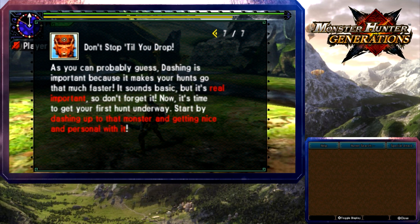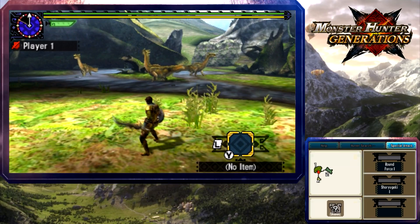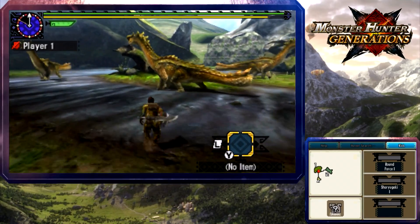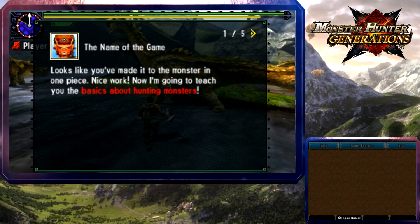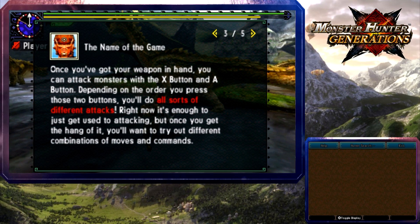Keep meat and other food items on hand so you can eat. Hatching is important because it makes your hunt go that much faster. Start by dashing up to that monster and getting nice and personal with it. Okay, I've made it to the monster. Got your sword and shield — press X to unsheathe your weapon, and sheath again by tapping Y. Attack monsters with the X and A buttons; depending on the order you press those two buttons, you'll do all sorts of different attacks.